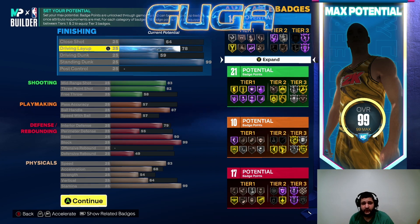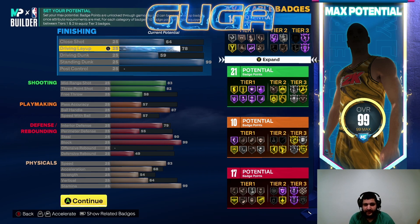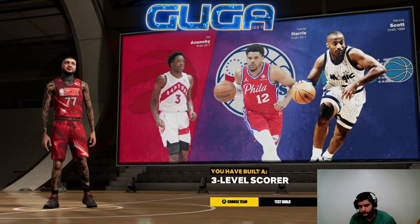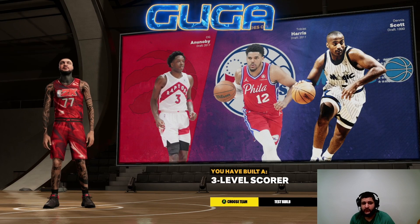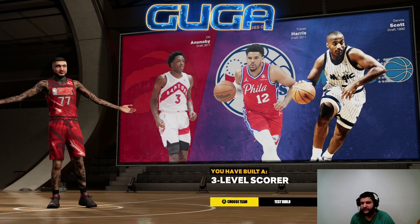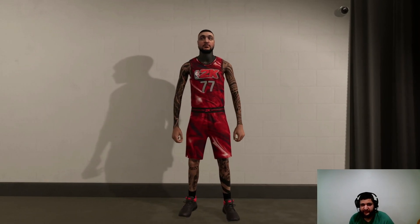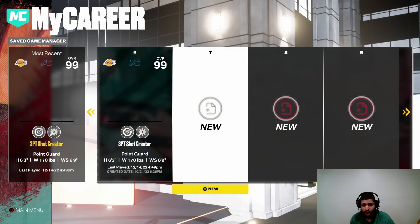Once you're done, take a picture of this screen — take a screenshot — because you need to memorize all of these attributes: your height, your weight, and your wingspan. You're gonna need all of that information for the next step. Whatever takeovers you want, select those. As you can see right here, I have shades of OG, Tobias Harris, Dennis Scott, and the build is called a Three Level Scorer. Now that that's done, back out to the main menu and we can go ahead into step two.